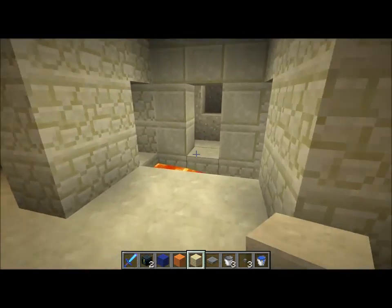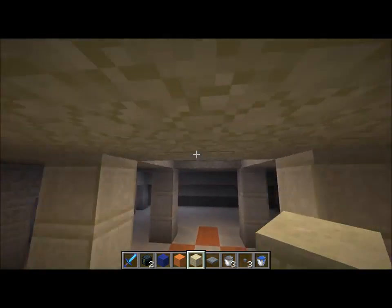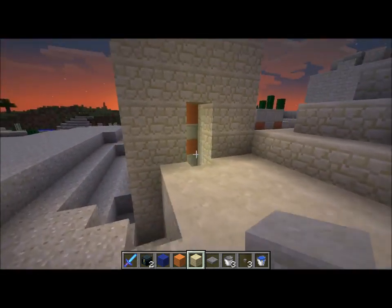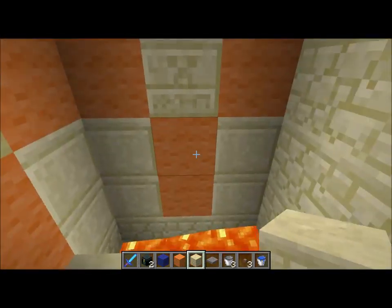It does get very dark in here, which is why I poured lava everywhere. There are entrances on the sides with little staircase things. I'm surprised that lava didn't catch the wall on fire.